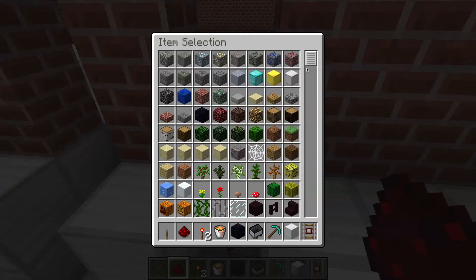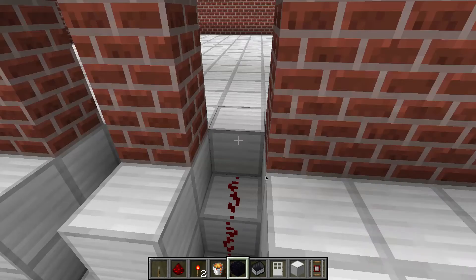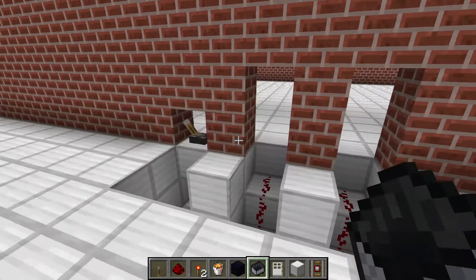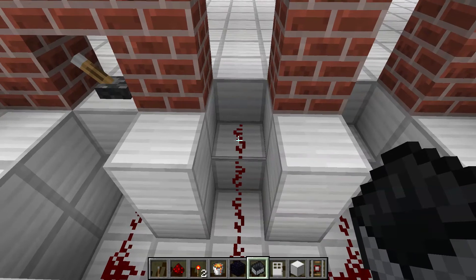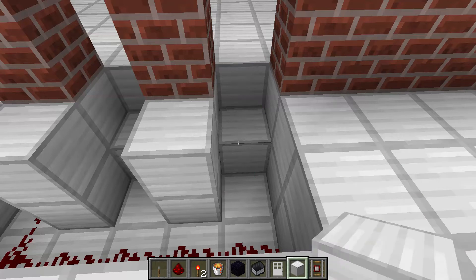Then the doors will be like on top of the redstone, and I don't even know if we can place the door like that. Let's see. Yeah, see, we can't. So this isn't going to work the way I planned it to be working.